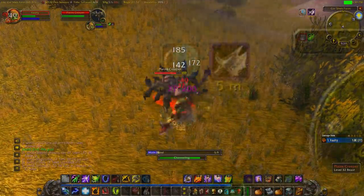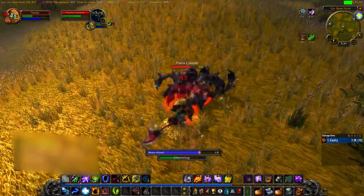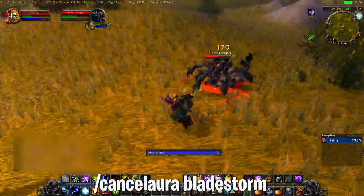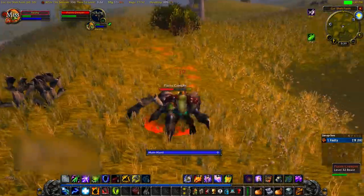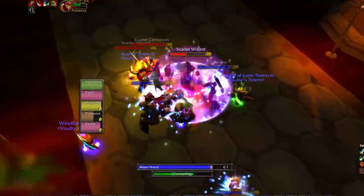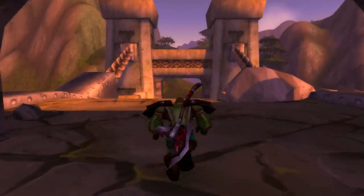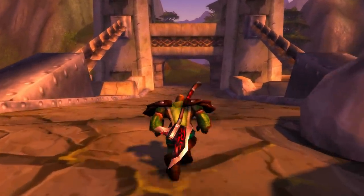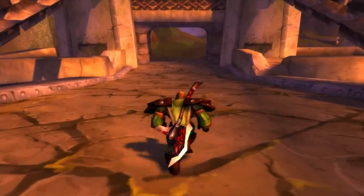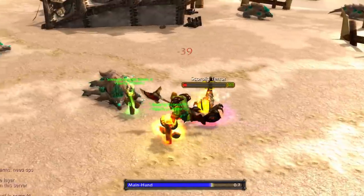Once the proc has happened, you can either right-click on the buff or use a macro — I believe it's /cancelaura Bladestorm — which gives you full control of your character. I don't know if there is any other axe in the game that is this game-changing. It literally changes the way your class plays. However, it's only a level 37 axe so it won't last very long, but for the time period you get it, this is a very useful and especially strong axe.